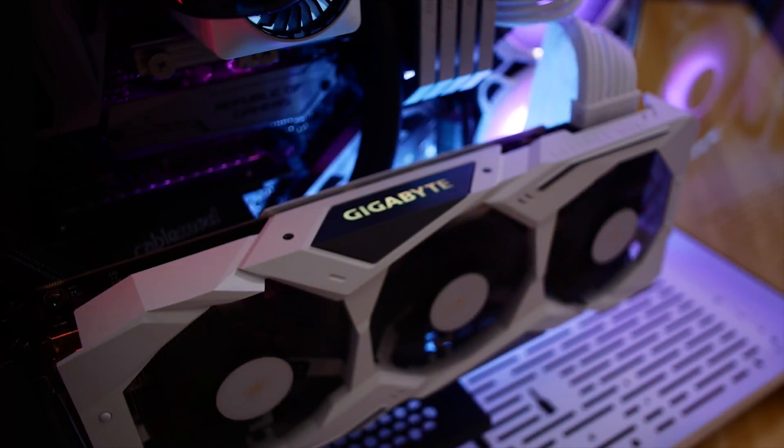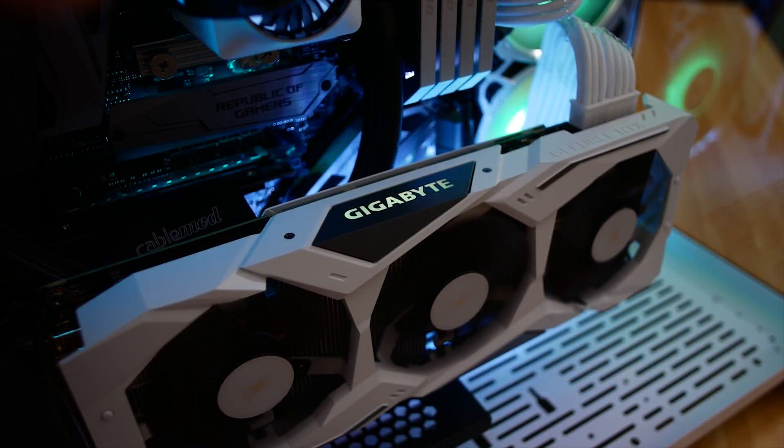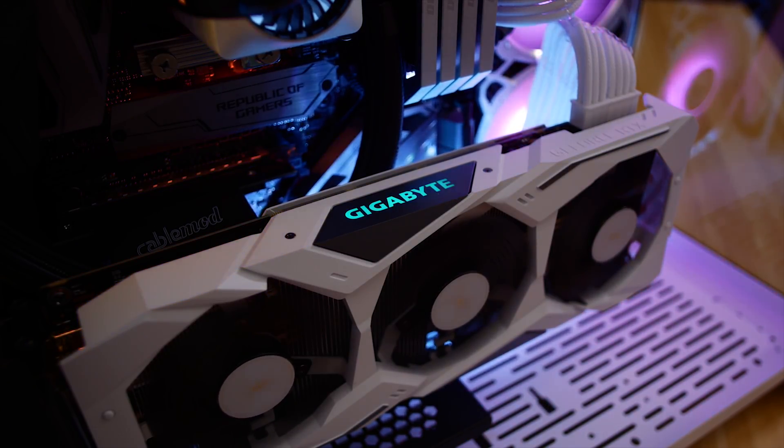If you want to build this exact system or something very close to it, you can check out our affiliate links down below. They do give us a small kickback, so it helps us out. You can also just search for them yourself on Amazon or Newegg and buy similar parts. If you're going for a white-themed build, keep with a white case and stick with a white graphics card.